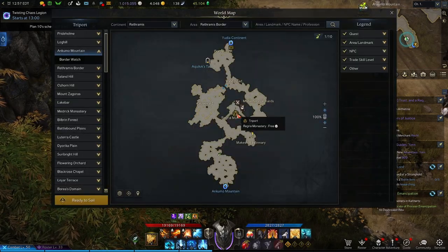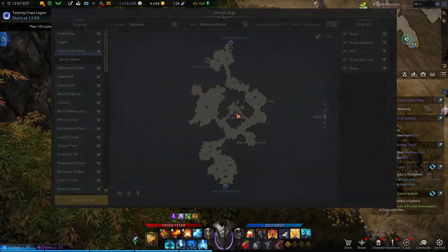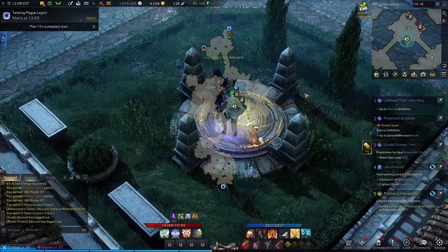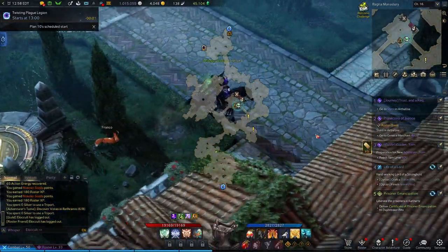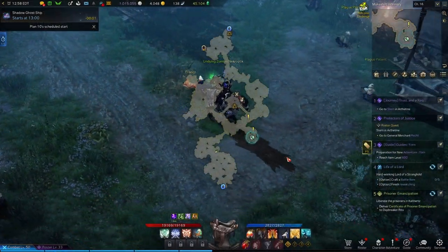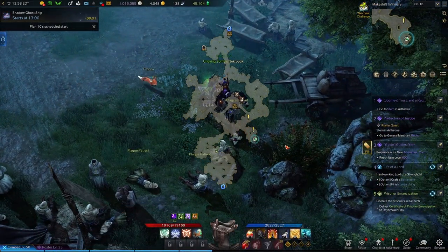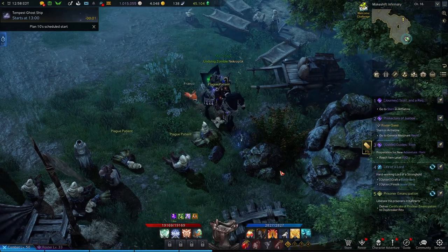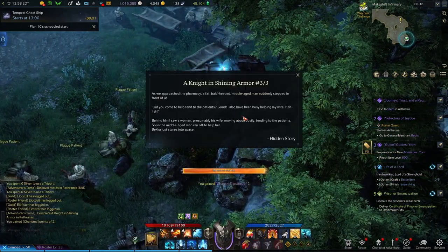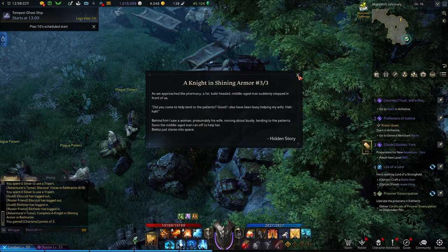To find the final chapter, we're going to have to go to the Rethramas border part of the map, to the Regria Monastery Triport. Once you're here, we're going to go south to this encampment. You'll see these Plague Patients, and behind them, inside this bush beside this cart — once you search it, you'll see Knight in Shining Armor, three of three.